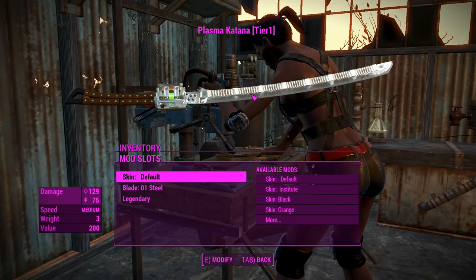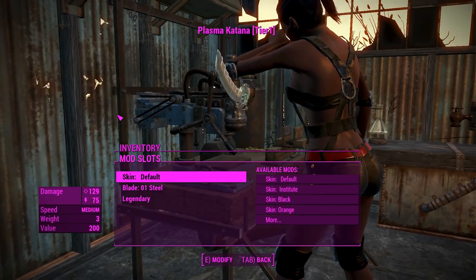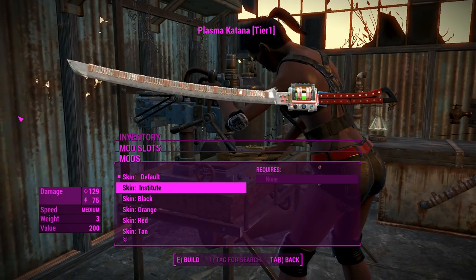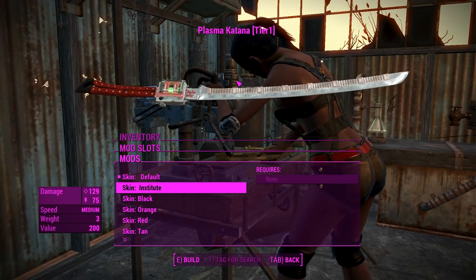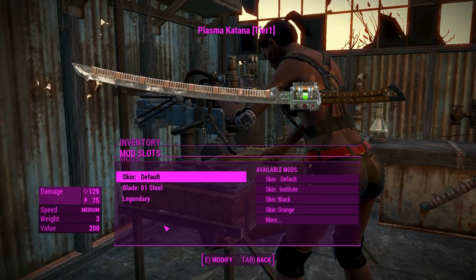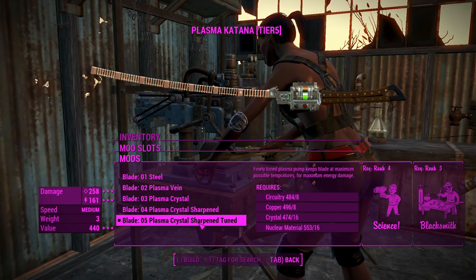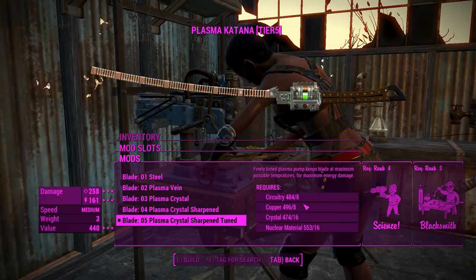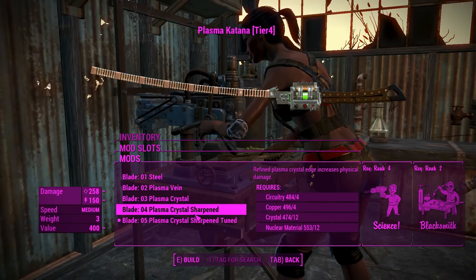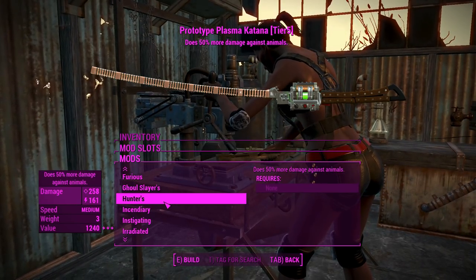Moving on to the plasma katana — basically this thing is like a more modernized shish kebab, and if you're a weeb you'll feel right at home with this Japanese weapon. There's also the Institute skin as default which looks pretty good, and a vault one which might be interesting. You can upgrade this all the way to blade number five — plasma crystal sharp — and there's a legendary effect, though the blade seemed to be missing which might be a glitch.